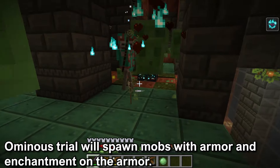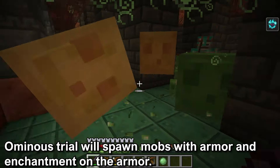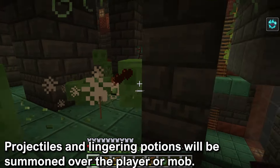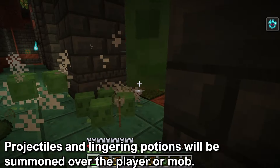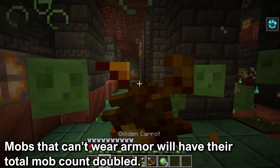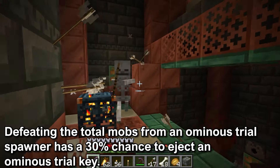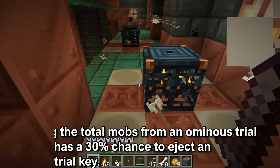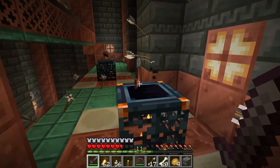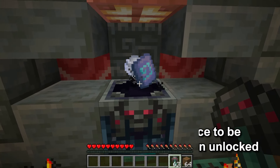The ominous trial will be 15 minutes long and the level will be the same as the Bad Omen effect. The difference of the ominous trial is that it will spawn mobs with armor with better enchantments depending on the level. There will be projectiles and lingering potions summoned over the player and mobs. Also, mobs that can't wear armor will have their total mob count doubled. If you defeat the total mobs, there is a 30% chance to eject an ominous trial key, which can be used to unlock the ominous vault. There is a 7.5% chance for the Creator Music Disc to be ejected from the ominous vault.